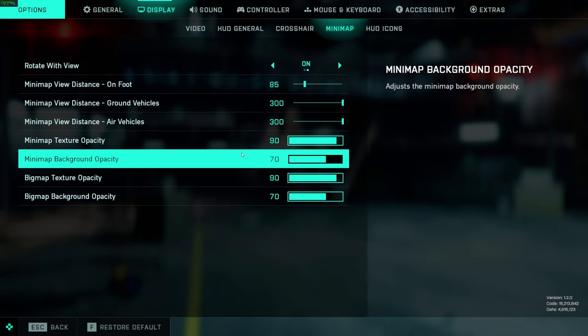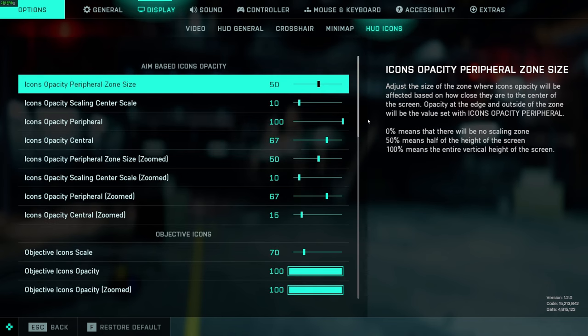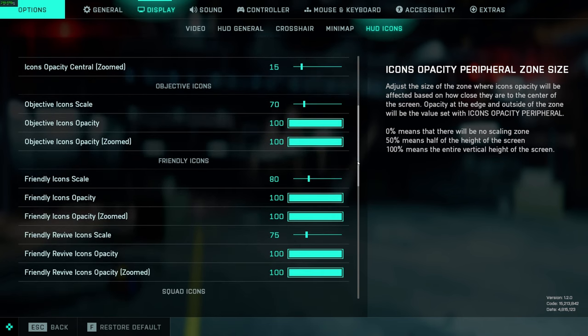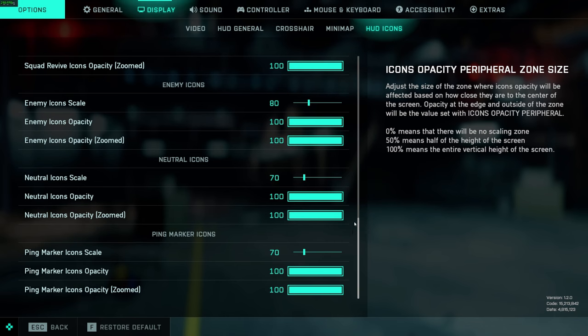Minimap opacity and HUD icons are all personal preference. The lower the opacity, the more see-through the minimap is, so you see more of the game on the bottom left than if it's at 100. I'm not really concerned with things on the bottom left of my screen so I set these to what works for me. For HUD icons — I've considered tweaking some of these; sometimes enemies don't show up bright enough or friendlies are too transparent, but for the most part these work well.